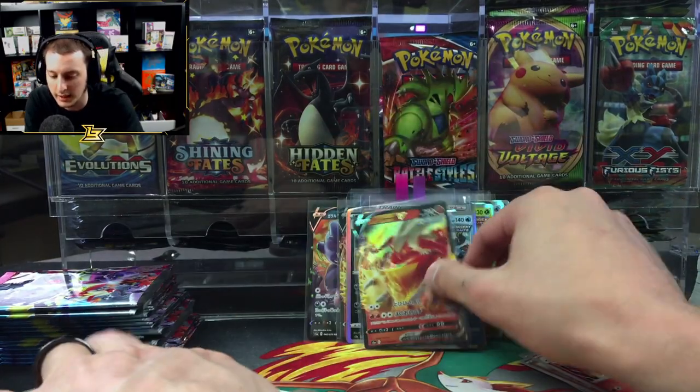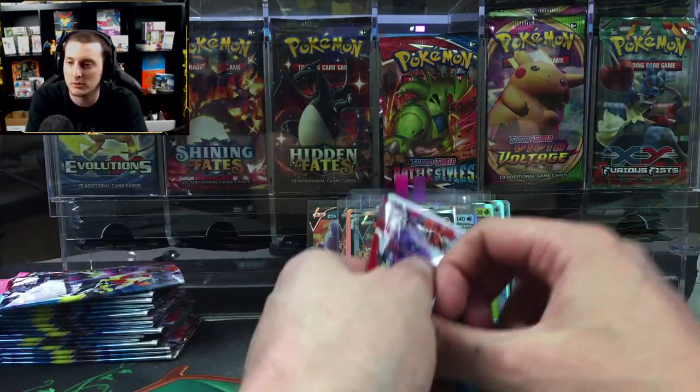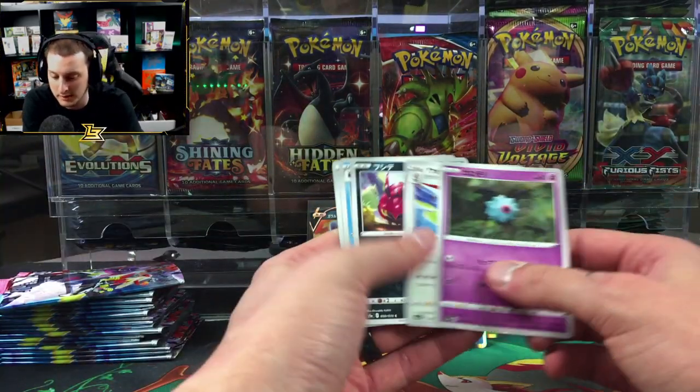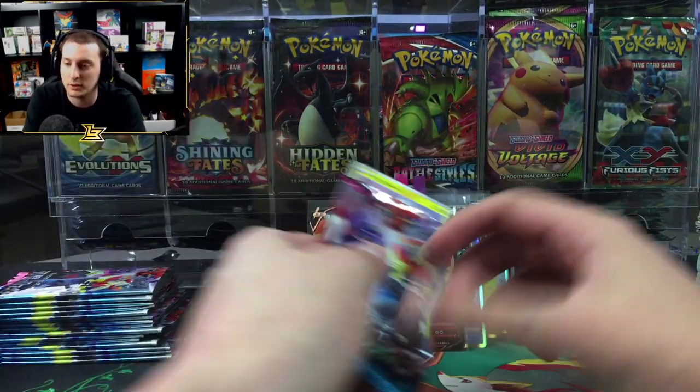With English you might get a print run where all the cards are off-center with whitening on the corners, and then you might get a good print run — it's random. But with Japanese you kind of know what to expect.